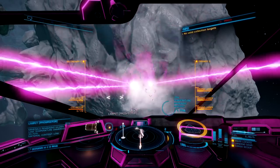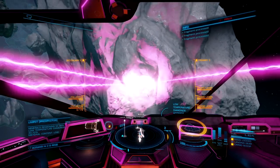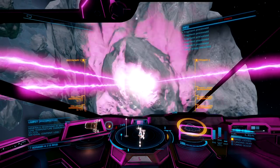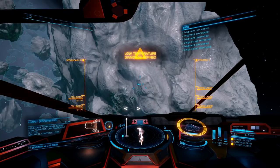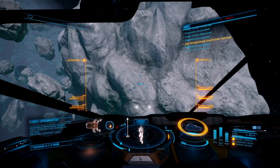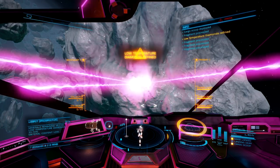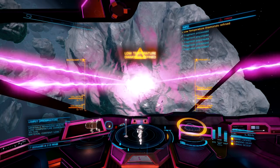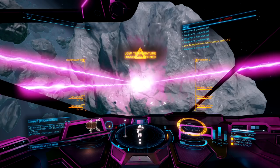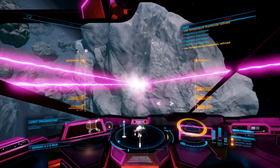This goes to show just how powerful 2D mining lasers are, as long as your distributor can handle the power draw. Seeing as how we are using 2D mining lasers, every single chunk that comes off this asteroid is going to be considered a large chunk. At this point, we are mining a little bit faster than our collector limpets can collect all the pieces, which isn't a bad thing because you will be prospecting as soon as you get done farming out this asteroid.